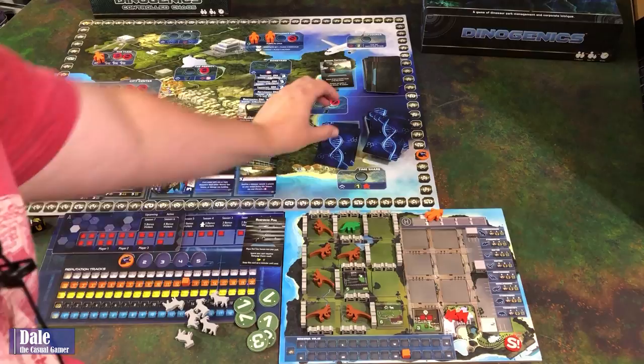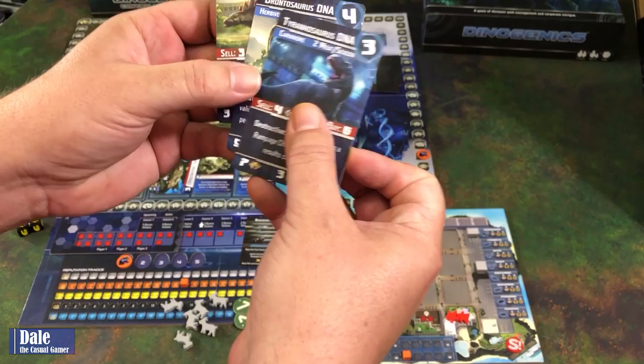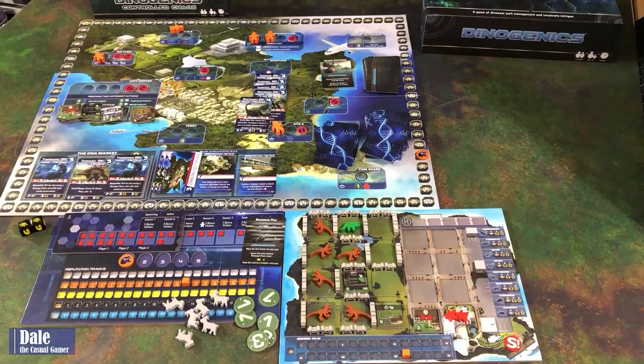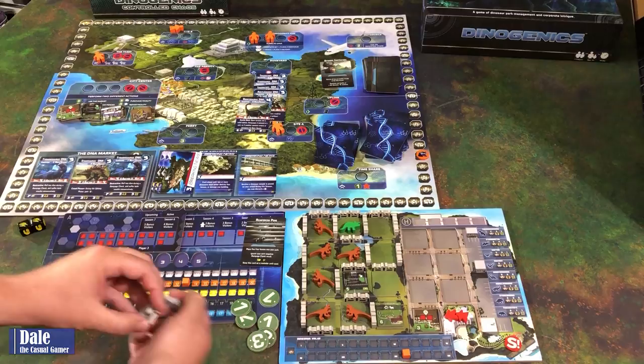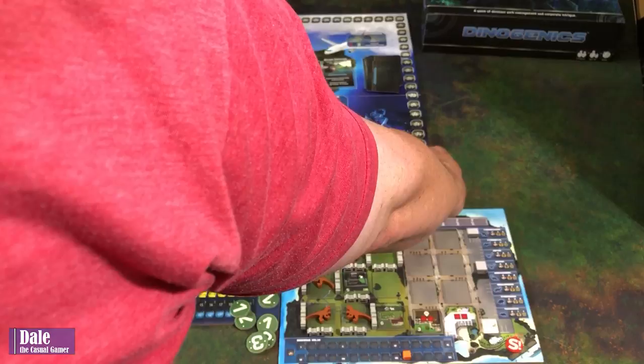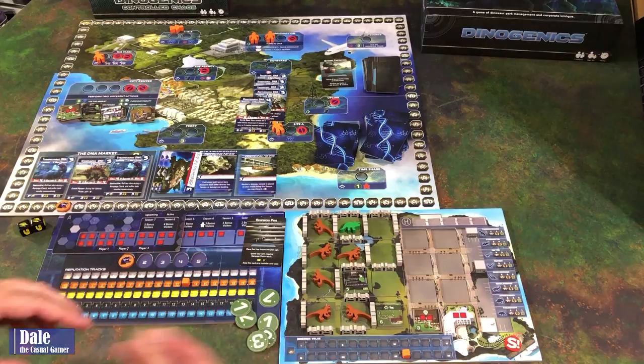For our last action of season six, we go to Site B, drawing three cards - T-Rex, brontosaurus, stegosaurus - and keeping the stegosaurus. Open season ends. Upkeep: six dinosaurs need feeding, so six goats are consumed. No rampage occurs. Three victory points gained for two happy visitors. We then gain 27 victory points from our dinosaurs, taking us to 76. We gain one goat from our goat farm and retrieve all workers.